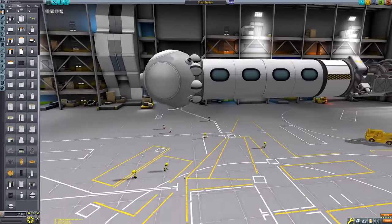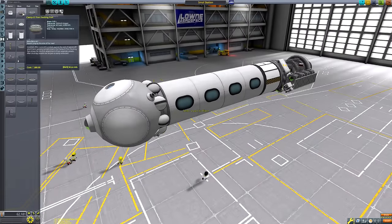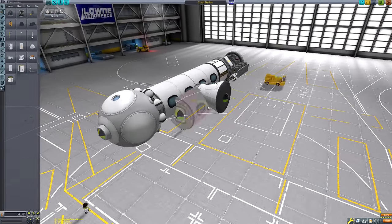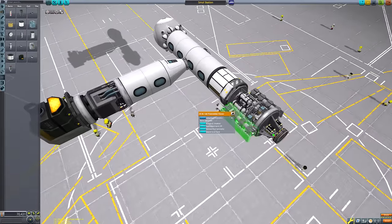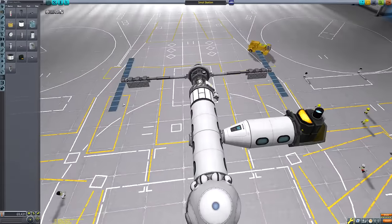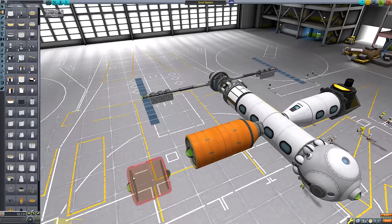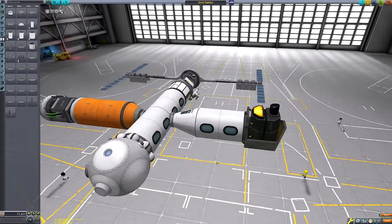We can use the passenger bays and just pretend they're labs. We've got this re-entry module — it's the three-seat one from the Making History DLC — and it's going to serve as our escape pod. This thing has a crew capacity of three, and I do care about my Kerbals' safety, so this station will carry no more than three Kerbals at a time.